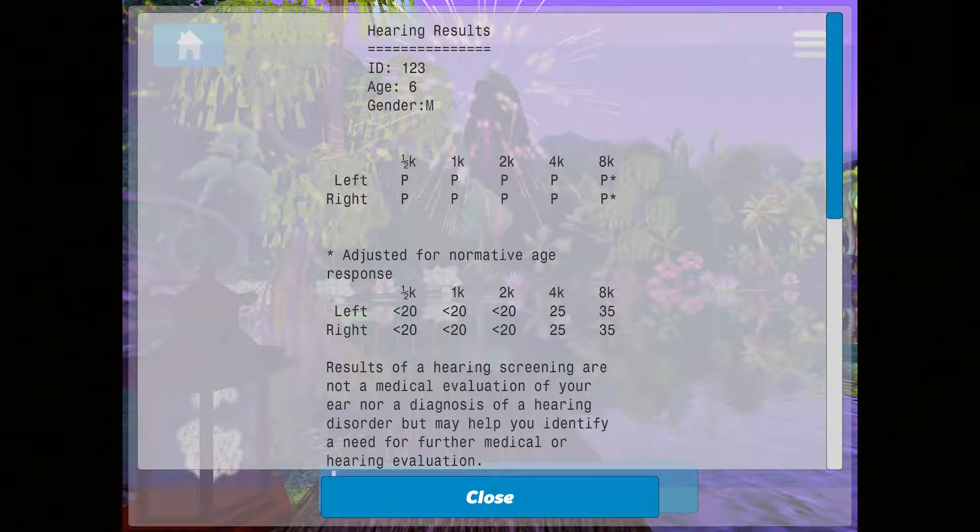If the child fails any frequencies the first time through, we suggest you have the child play the game again before updating the medical records. Sometimes younger kids fail the test the first time through because they are still learning how to play the game. That pretty much wraps it up. If you have any difficulty with the game, please contact us through our webpage at Hearing.Games. We hope you find Kids Hearing Game to be a helpful hearing screening test. Thank you.